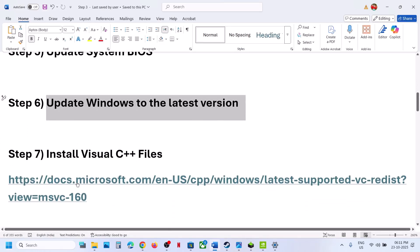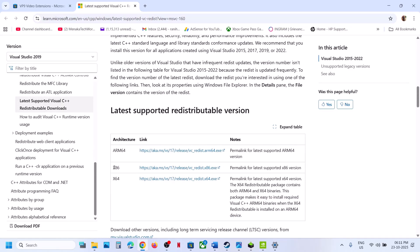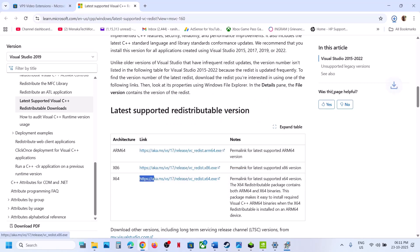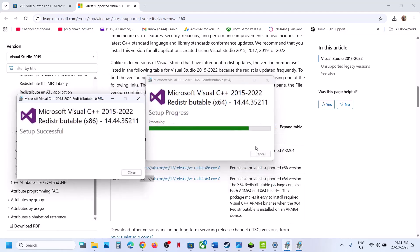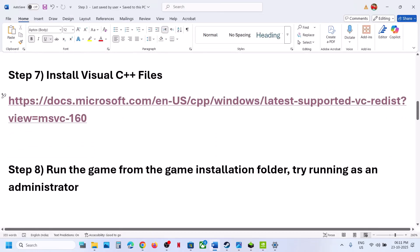The next step is to install the Visual C++ files. Open this link in a browser — it will take you to the Microsoft website. Scroll down and you will see x86 and x64 — download both files. Run the x86 exe file; if you see a repair option click Repair, if you see install click Install. Download the x64 file as well and run it. Once both are installed, restart your computer and check.